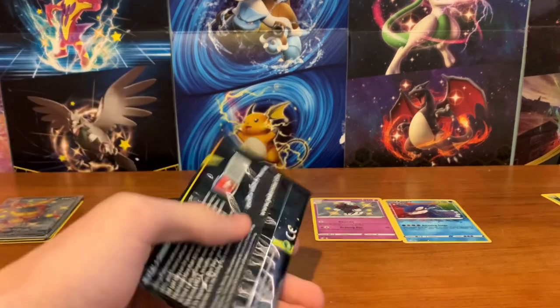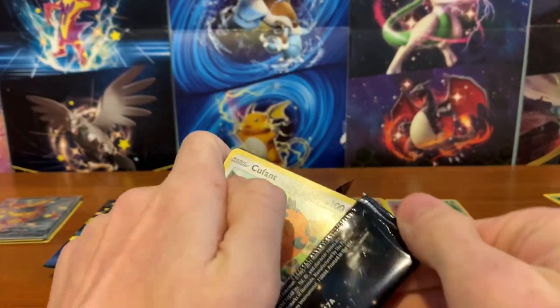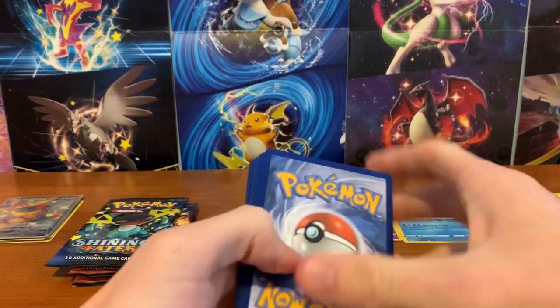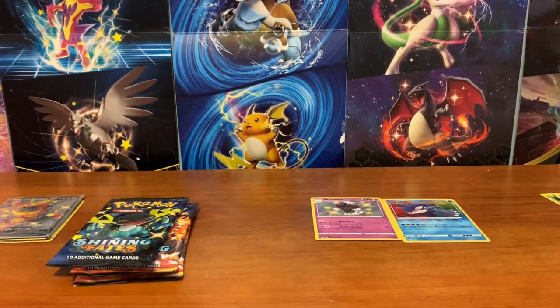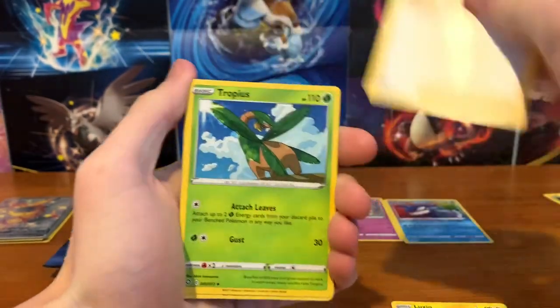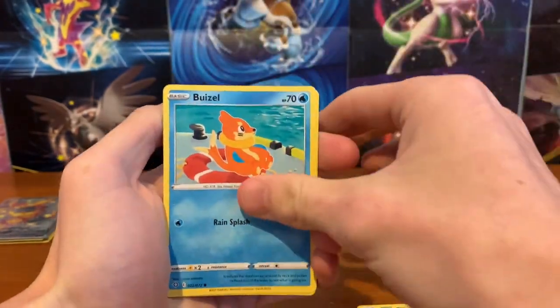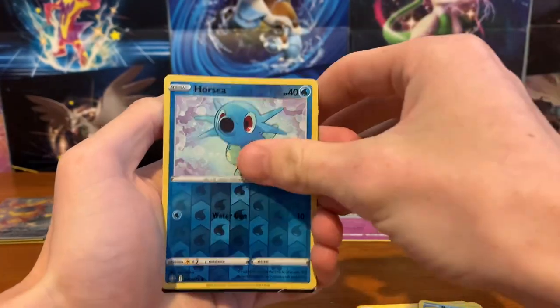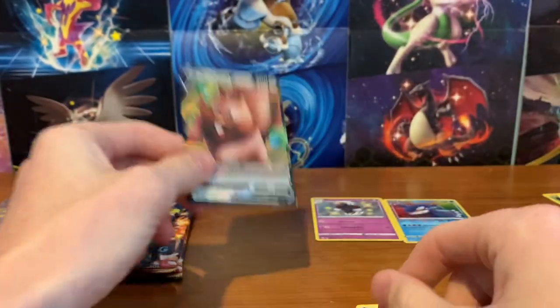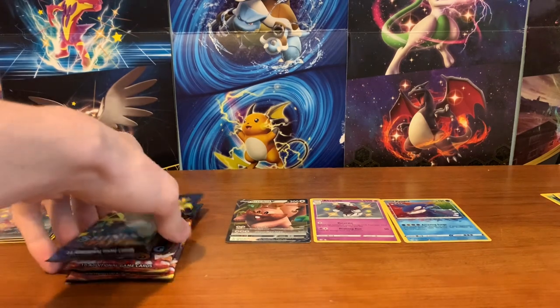Too bad it wasn't Yveltal — Yveltal is the only Amazing Rare I don't have yet. I do have more Shining Fates products coming, so if we don't pull the Charizard today it's not a huge deal, but I need to pull it soon. Pack four: Cacnea, Nickit, Weasel, Morpeko, Reverse Horsea, and Greedent Full Art V. There's a V card — not bad even though I have like three of those. Three packs left.